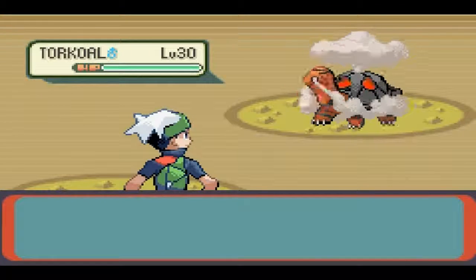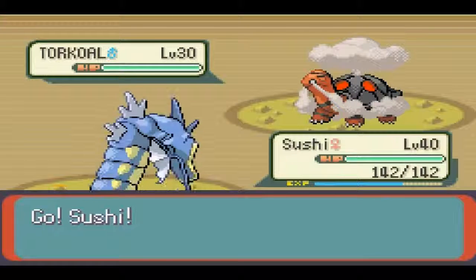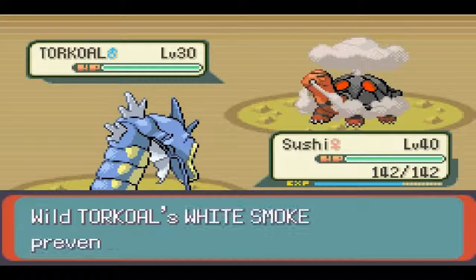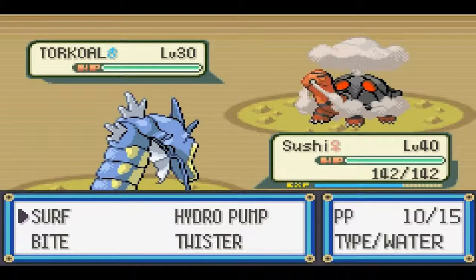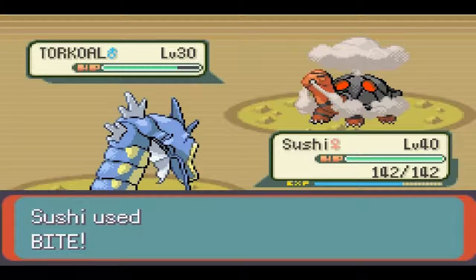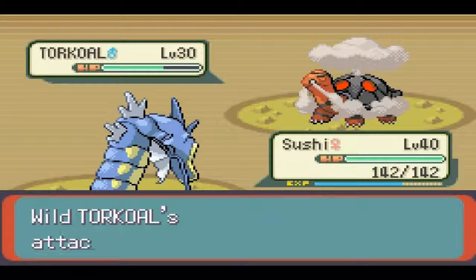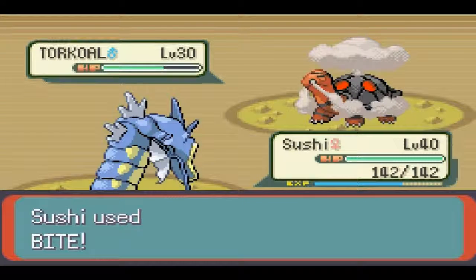Oh, there's a Torkoal! I was just talking about that in the last episode — there's something new that I hadn't caught yet, so I'm just going to go ahead and try and catch that really quick. Pretend and Intimidate from working, that's fine. Even if I go for Surf, that's easily going to kill it in one hit, so I'm just going to try Bite and see how much that does. Okay, you can take one more of those easily. And it missed Fire Spin — that's pretty cool, because that's a pretty powerful move.